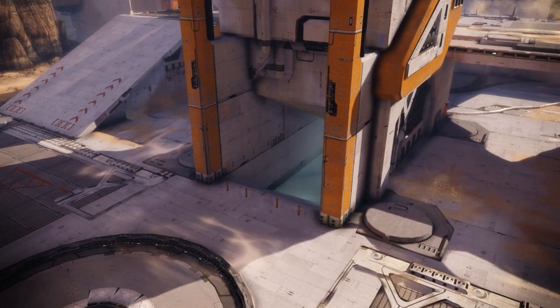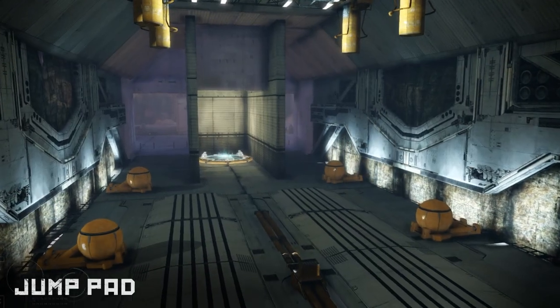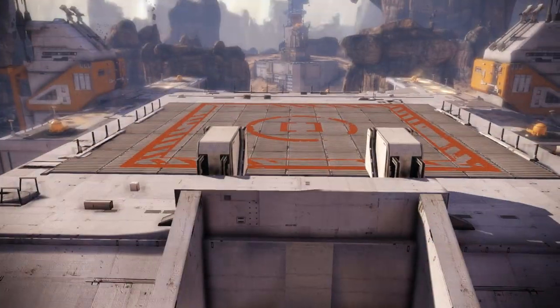Instead, players would be wise to utilize the facility's interior jump pad to quickly access the roof and surprise unlucky snipers.